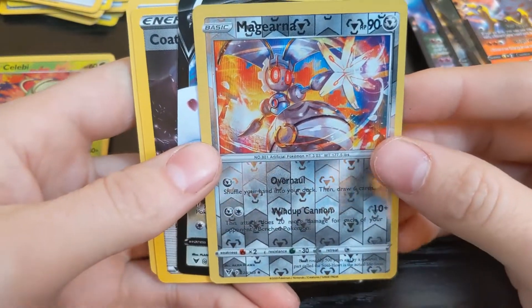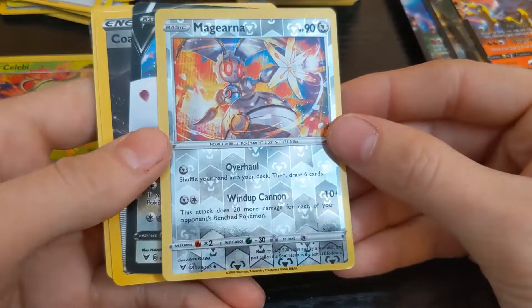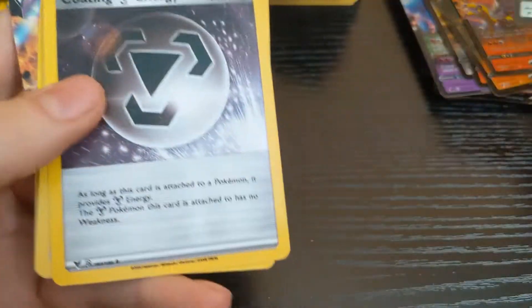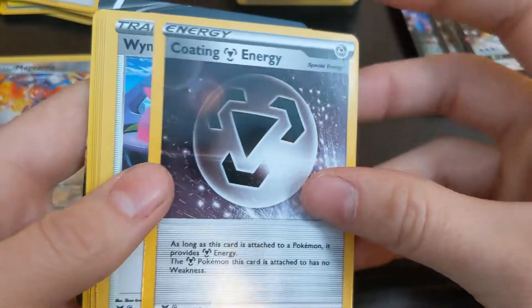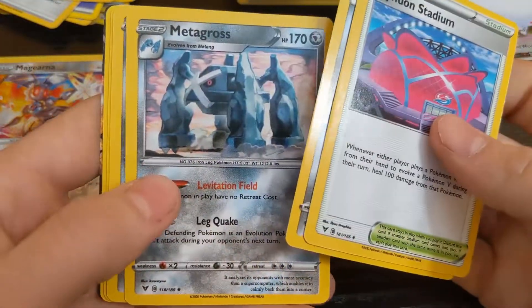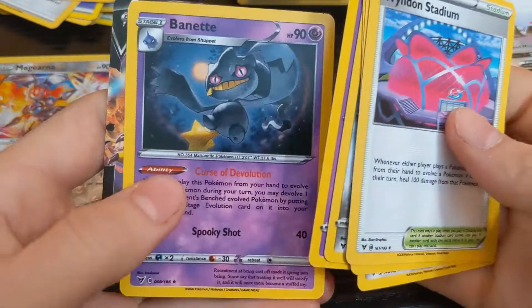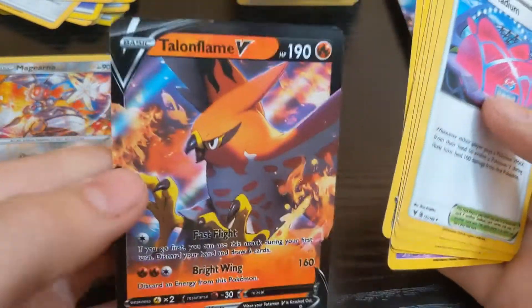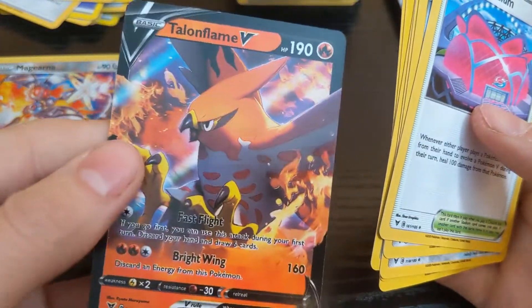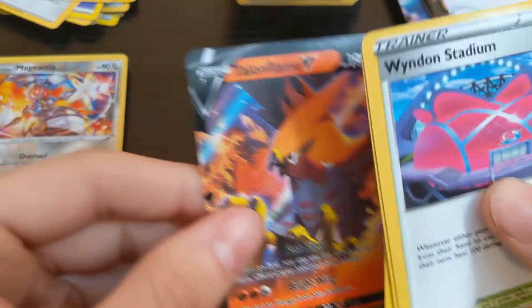Oh, here we go — a little alien with a machine gun. Togekiss, popular in this box. Stadium, Metang, Metagross, Beldum, Shuppet, Banette. You know, here's our old friend — Talonflame. I might even call him Talonflame — no, Talonflame.